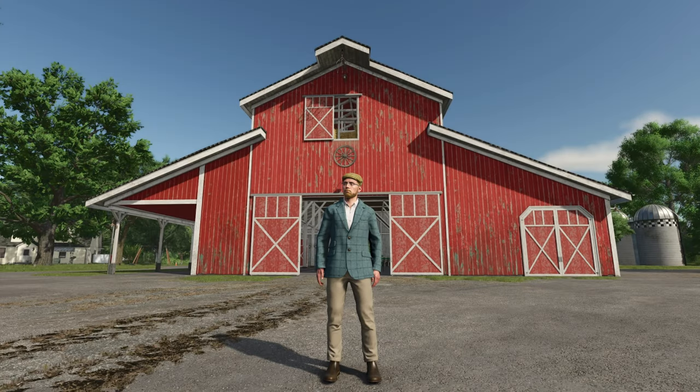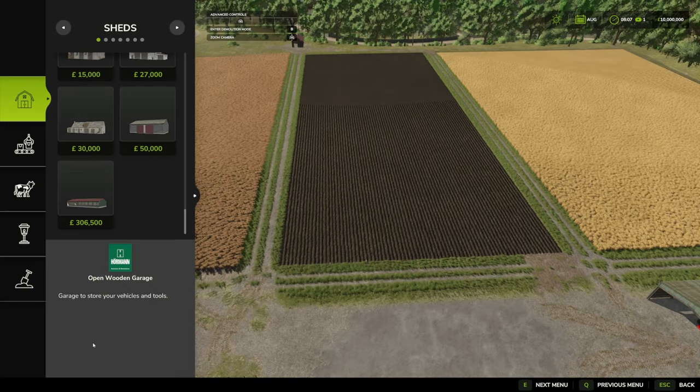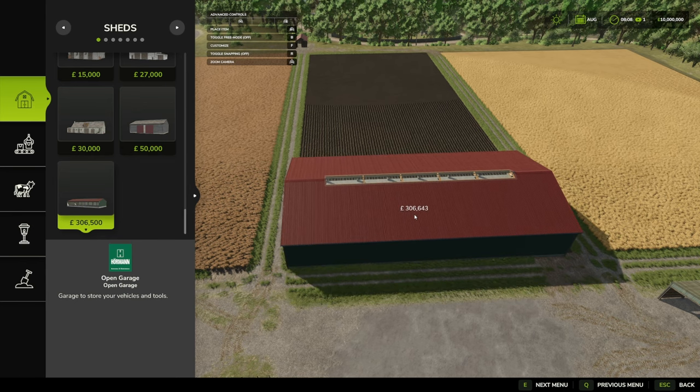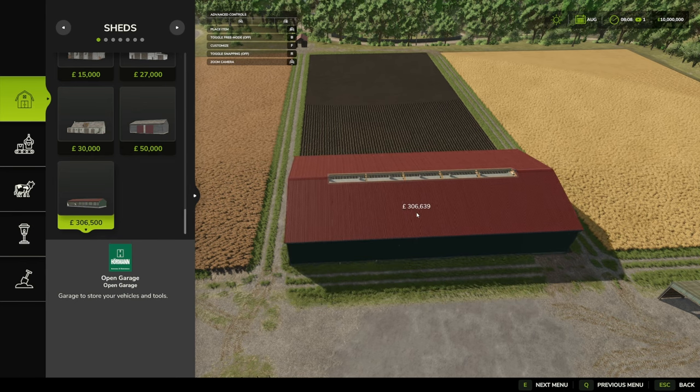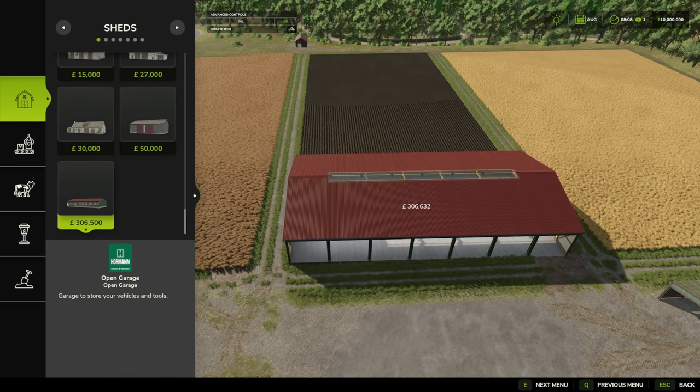Hello and welcome to this mod first look video. Today we're going to be looking at the Open Garage by Mafokri — and boys, is this one a biggie! Looking under sheds, this one costs 306,500 for the purchase, and it has a daily or weekly upkeep of 100 pounds, euros, or dollars, whatever you're working in.